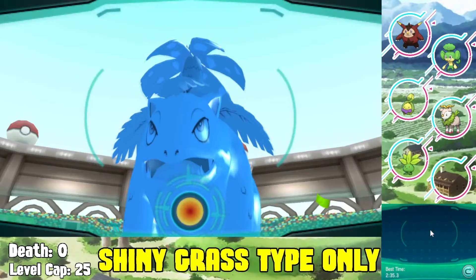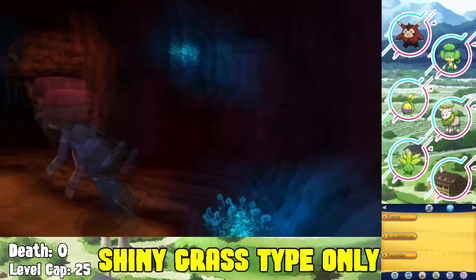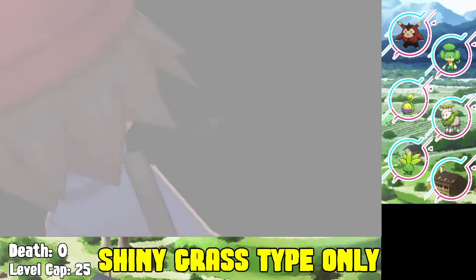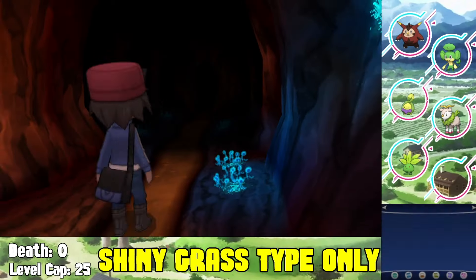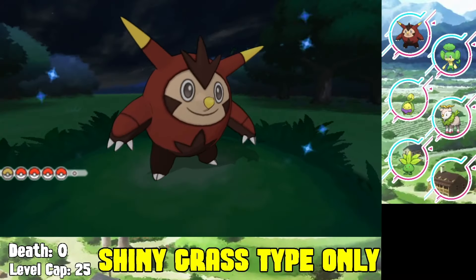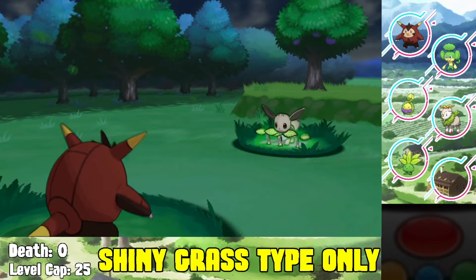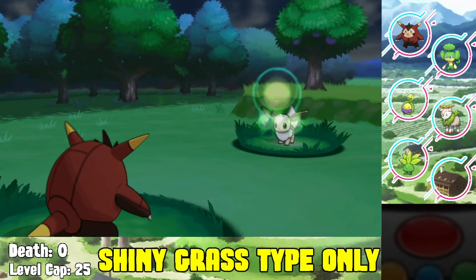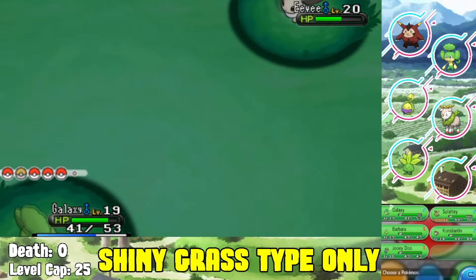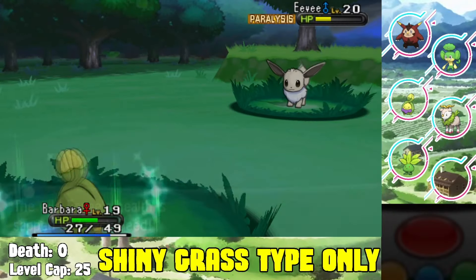We get all the leaf stones we need - specifically a Leaf Stone to evolve our Pansage into a Simisage. Moving on, in the yellow grass on Route 10 we find a shiny Eevee, which was a pain to catch - it almost got away. We eventually catch it, but we can't use it until much later, around the eighth gym, when it evolves into Leafeon. For now, Eevee goes into the PC.